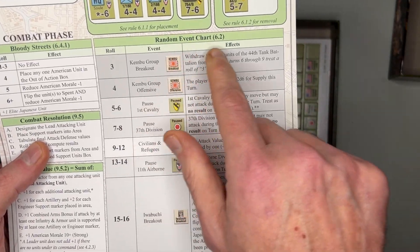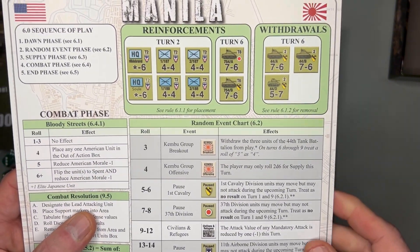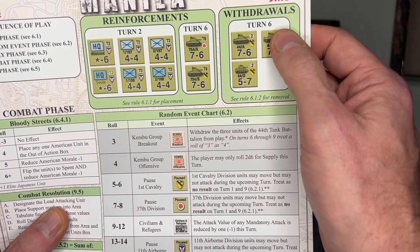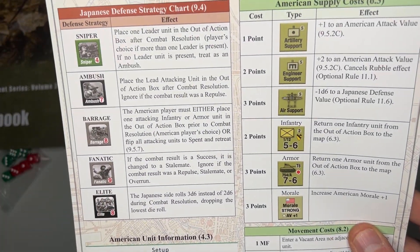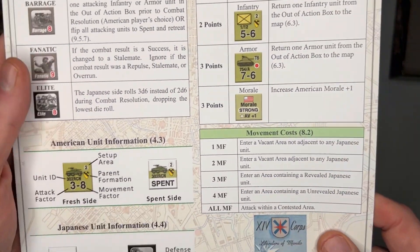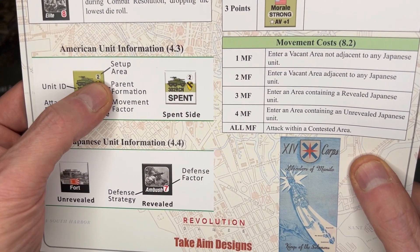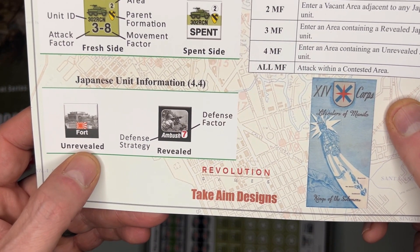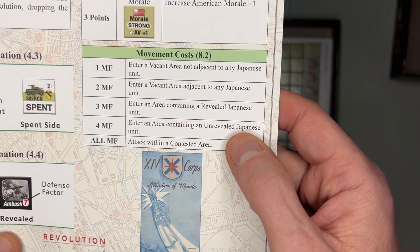There's a random events chart, similar to Advance on the Volga. Reinforcements come in on turn two and turn six, with withdrawals also on turn six. Then you have a Japanese defense strategy chart, American supply costs, unit information telling you what area to set up in, Japanese unit information, and movement costs.